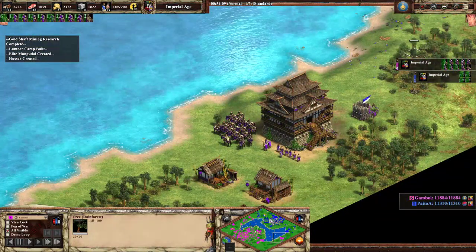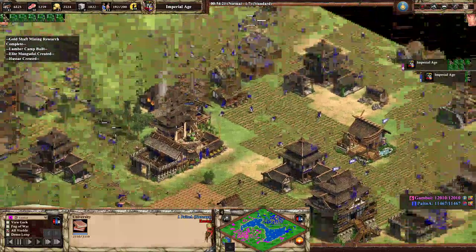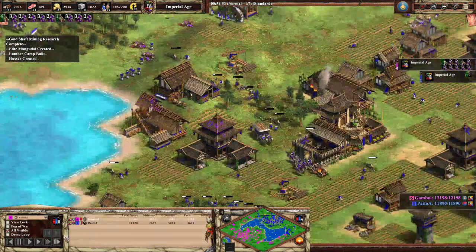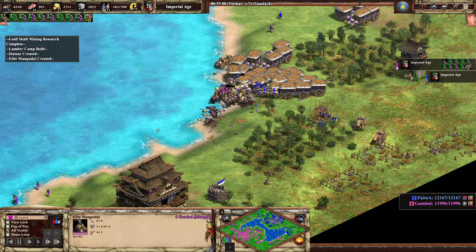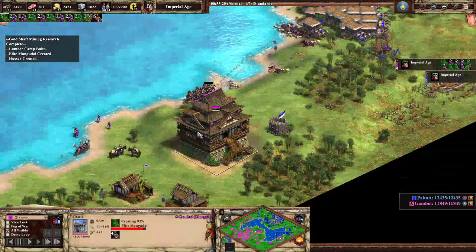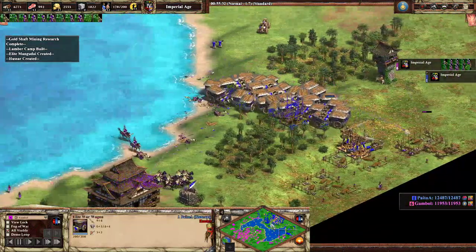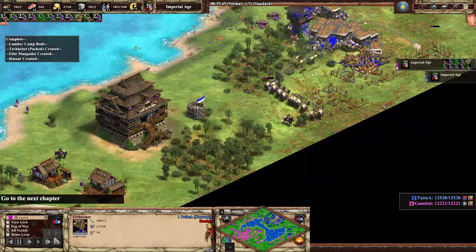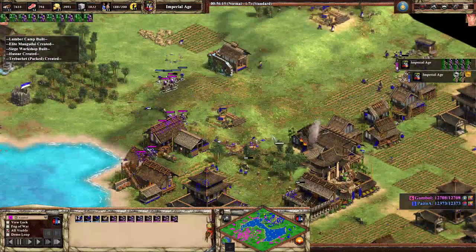One unique thing you could do is bring more Mangudai to the other side and hit both sides at the same time. Raids distract your opponent and do a lot of damage. This looks like a dicey fight — I would run from it. At this stage of the game, pay close attention to where to fight and where not to fight. War wagons are extremely good against archer units, which Mangudai are — high pierce armor, high attack, high hit points. But good idea picking off the trebuchets and keeping this area neutral.